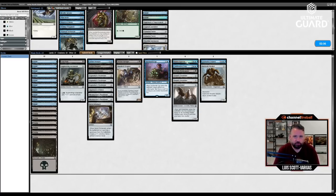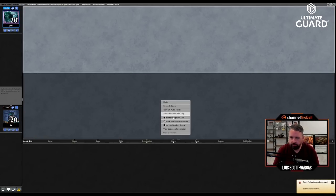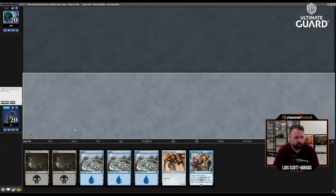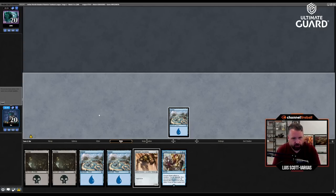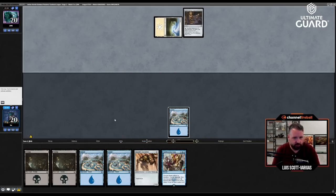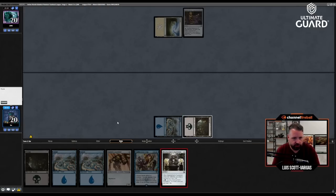I think I want to stay pretty fast here. They put me on the play — little weird. I think this format is pretty fast. I'll keep any hand with Confiscation Coup. Foundry Assembler is really good if I draw any of the cheap artifacts — that means I'm going to get it turn four at least.